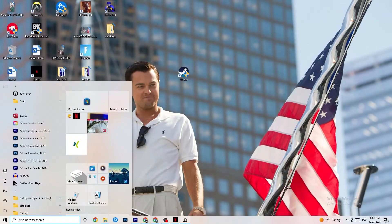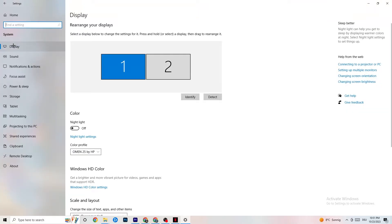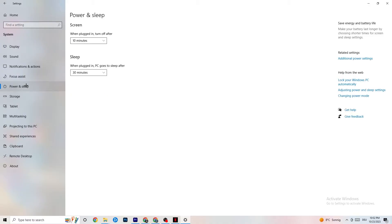Open Settings again, navigate to System, and stay on Display. Identify your main monitor — if you have two, select the correct main one. Scroll down to Scale and Layout and change the size of text, apps, and other items to 100% as recommended. Also make sure your display resolution matches your in-game resolution — for example, if your game runs at 1920x1080, set your display to match. This can help minimize launching issues.